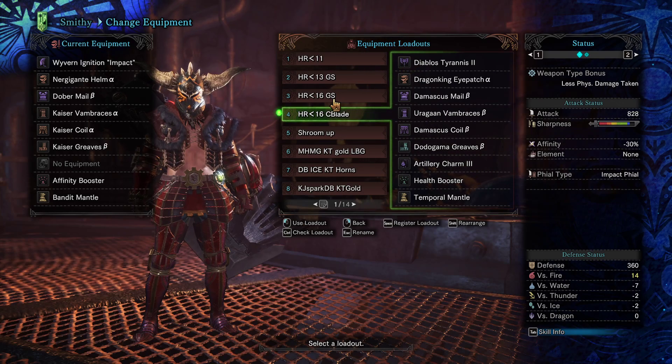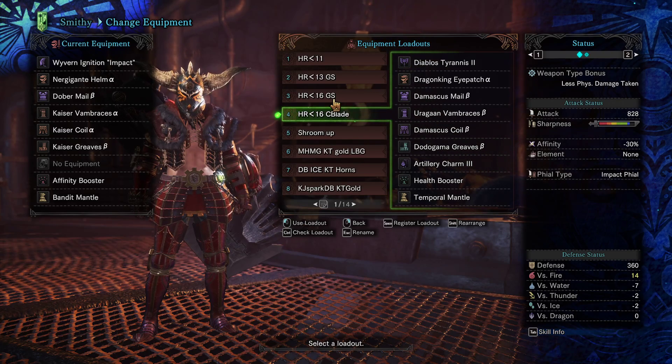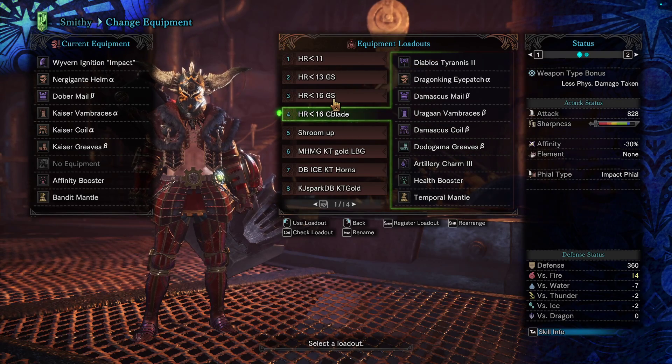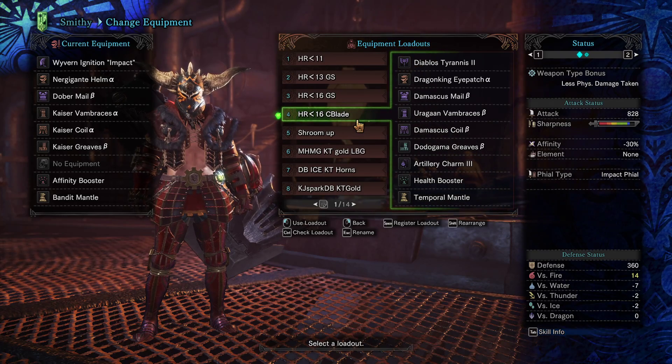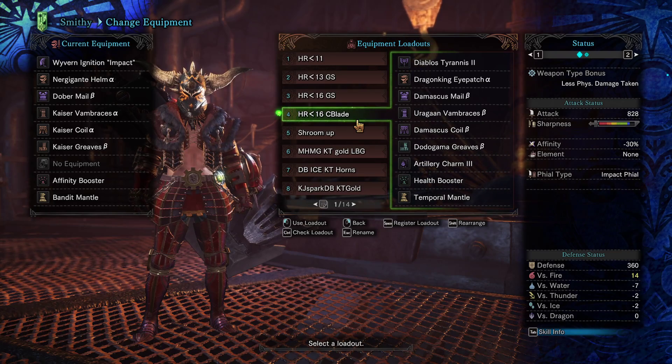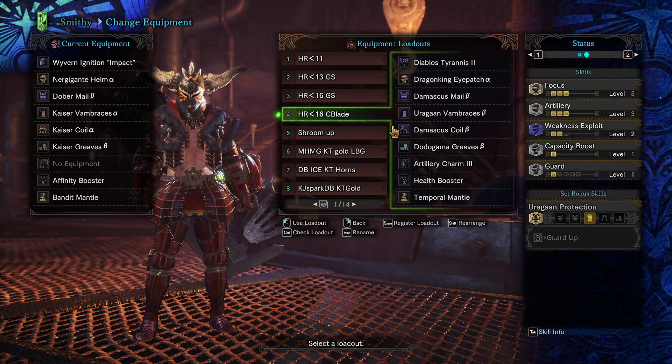For Charge Blade, this build is going to be your best until you get the decorations. Charge Blade is so heavily reliant on decorations — Artillery, Guard, and Capacity Boost — so this is going to be the best damage you can do until then.